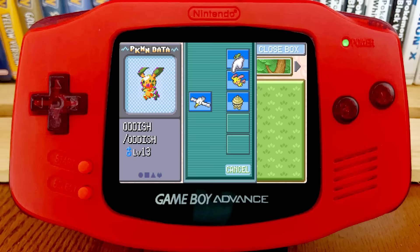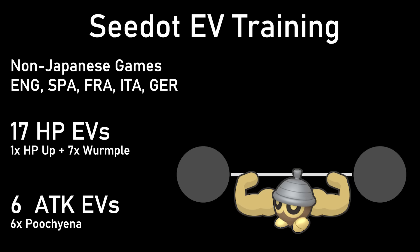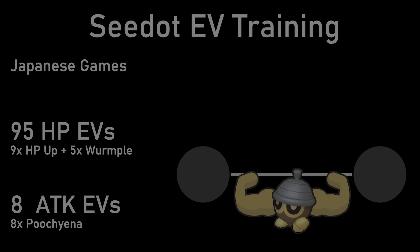This is why we made clean backups of CDOT and Plusle. It's easy to miscount or accidentally gain extra EVs in battle. Just don't rush and you'll be fine. Don't worry about level either — it doesn't matter. Once you've given the correct number of HP Ups and fainted the correct number of Wurmple and Poochyena, it's time to head back to the Battle Tower.